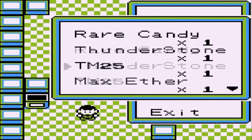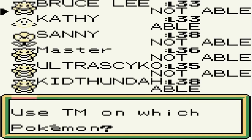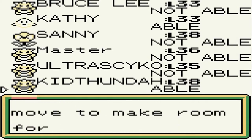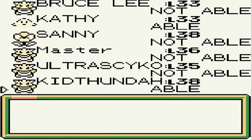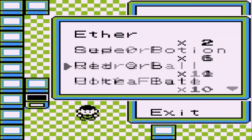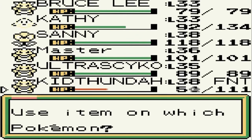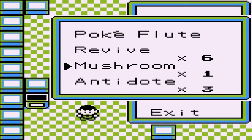That opens up a door. We got TM25 - Thunder! This would work perfectly for Kid Thunder since the Thundershock isn't to my liking. Let's take away Leer for this situation. Going to use a revive here somewhere. Come on Kid Thunder, you're making your debut - why are you messing it up?